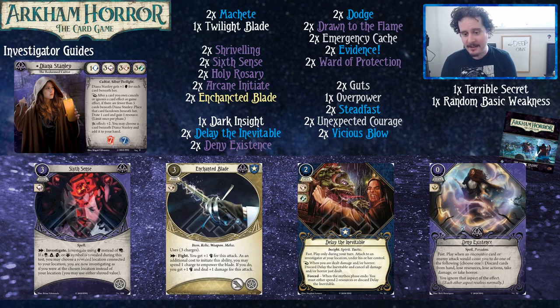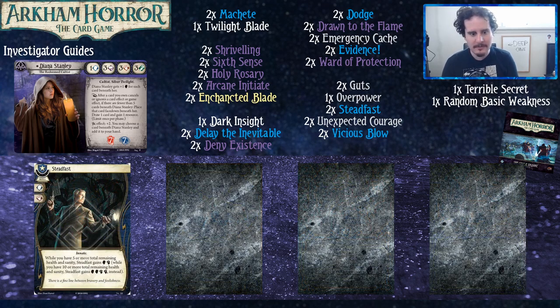We got Delay the Inevitable. When you're dealt damage and/or horror, discard Delay the Inevitable and cancel all horror and/or damage just dealt. It's not super great for Diana, but it's here because it cancels things and you only have so many options for that. We also have Deny Existence — on the flip side, this is a very good card that says 'cancel,' and it's also one of your economy cards. Last from the non-upgrades, we have Steadfast, which commits for relevant symbols — brain and fist — the relevant symbols in this deck. Diana is pretty good in that she's not squishy in either of her stats, which fills that role of a weird magic brawler.